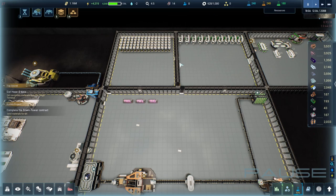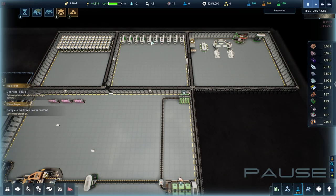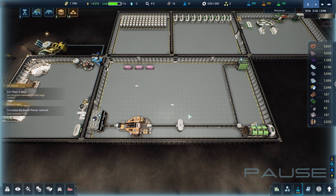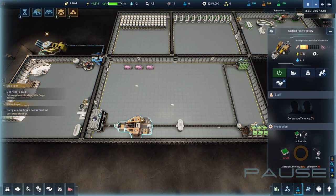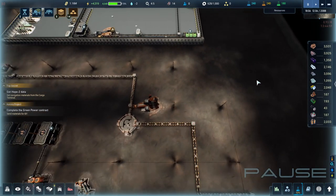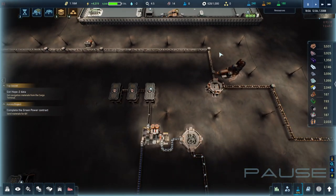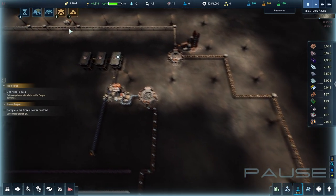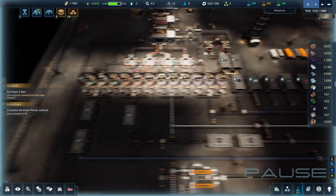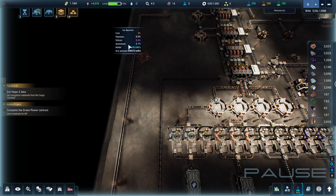Now we're up to 1,000 CPU, so we can have all kinds of more automation. This area is where they're going to sleep, this will be the recreational room, and this will be the automation room — mainly for carbon fibers for now. If I need more rooms I'll build them, since this is all temporary. I also noticed another ice node over here.